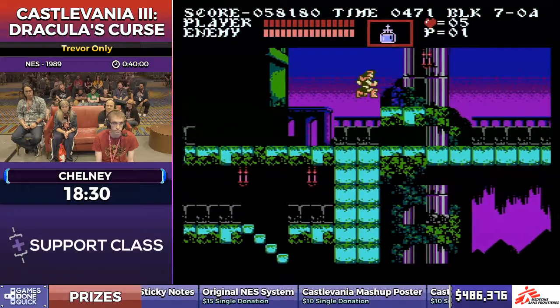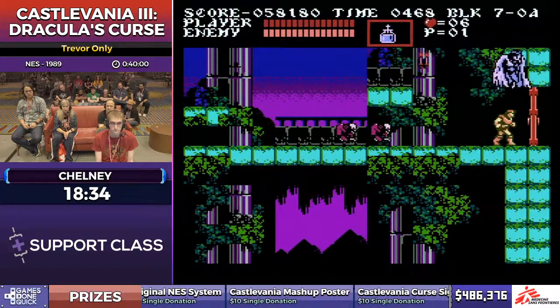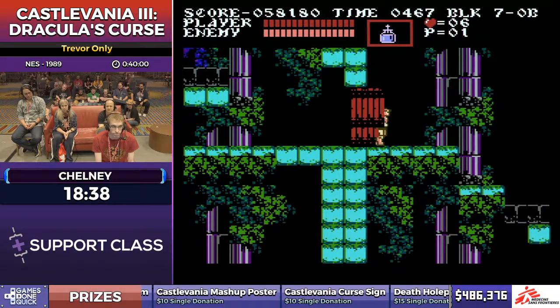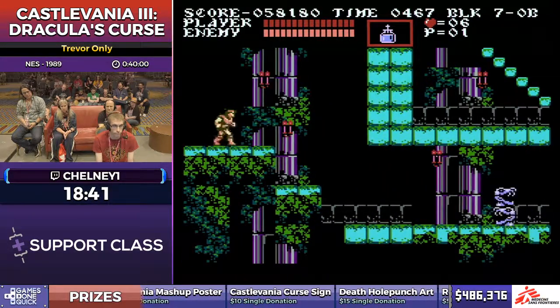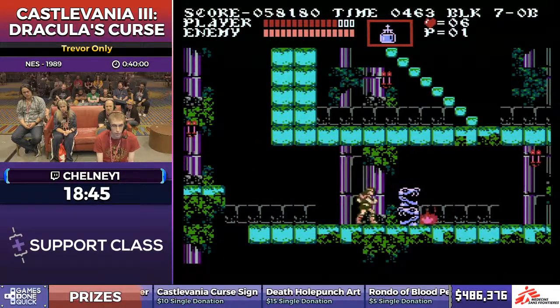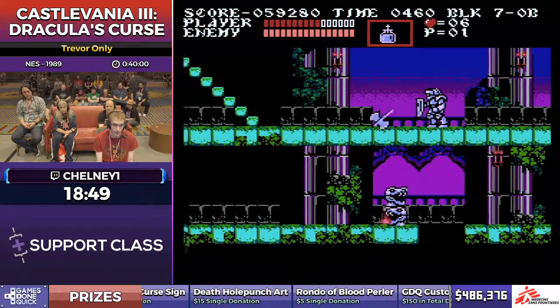Aside from stage nine, this is probably some of the tightest platforming in the game. In this next section there's actually going to be a mandatory five-pixel jump — even if you're playing this casually, you have to do that five-pixel jump. That jump was my bane. That was a really fortunate damage-boost actually — I don't normally get hit there.